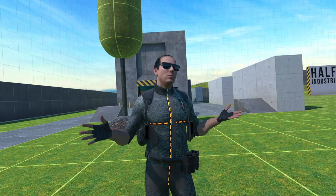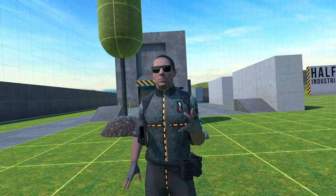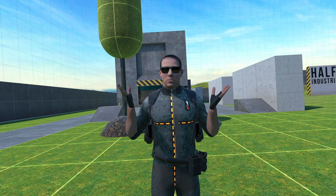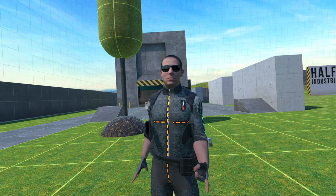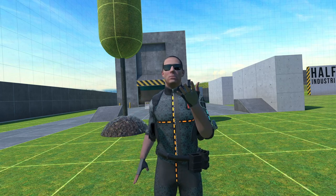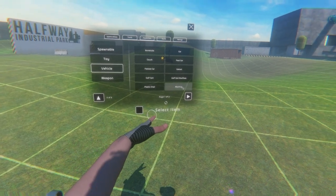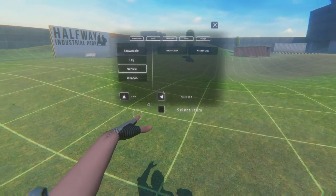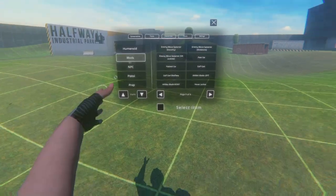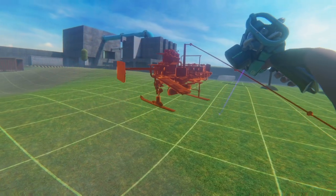Moving on, we have the Hover Junker by Treb TV. If you don't know Treb TV, they made a ton of awesome Boneworks mods, and now we're getting Bonelab mods from the same modder. This is the Hover Junker from the game Hover Junkers, also found in the Boneworks edition. Let's go to vehicles and find the Hover Junker. Found it — first try! We spawned it — this is going to be epic.